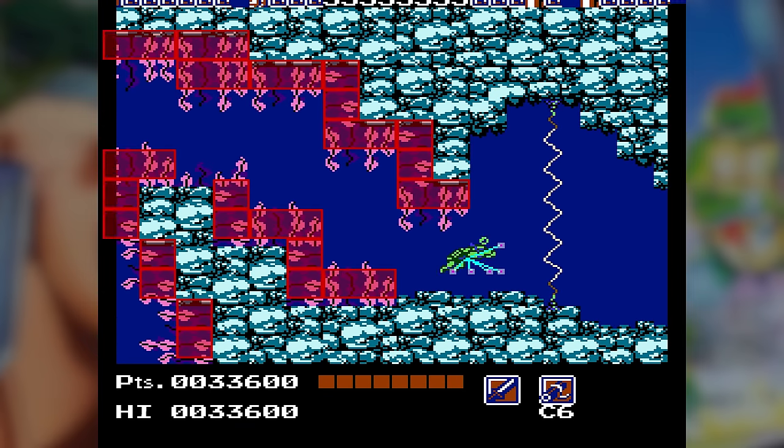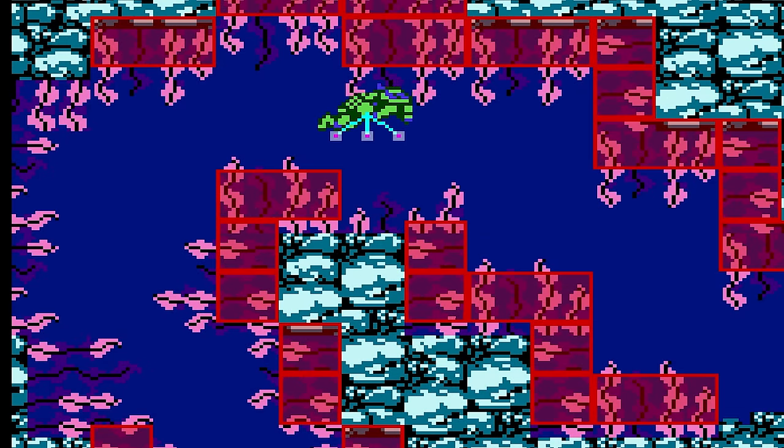I wrote a script to pull target positions from RAM during calls to Environmental Collision Detection and used them to draw a line from the turtle's location at the center of the sprite to the target. As you can see, there are many targets that are checked — as many as five at a time. If collision occurs for the current frame, any remaining checks are skipped.